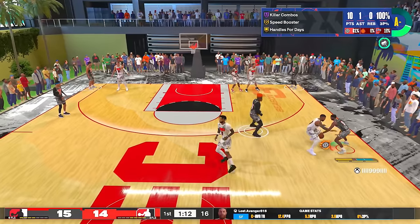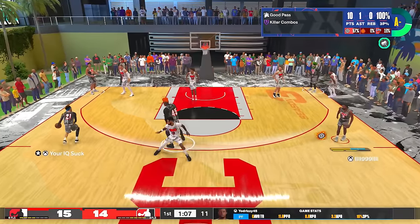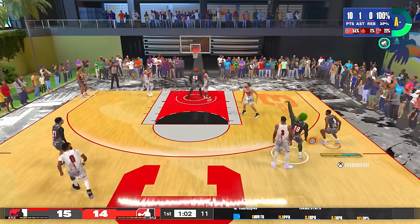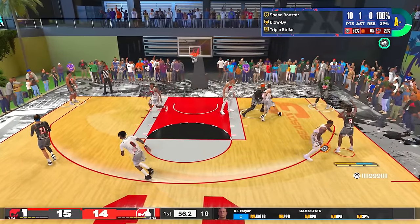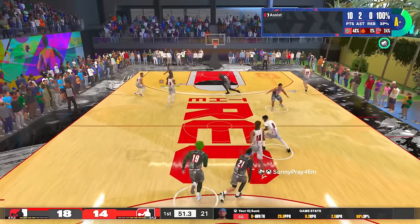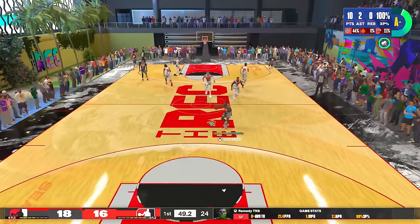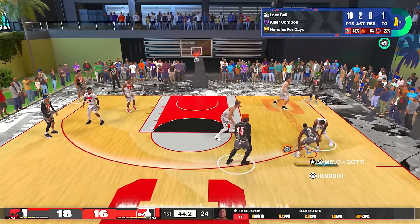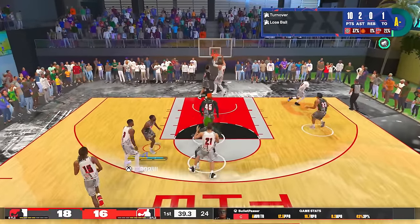It is actually possible to hit those shots on 2K24, but you're seeing the behind the scenes — it doesn't go in every single time. Killer Combos — I don't know if it helps you dribble better or if it's like 2K23 where it just stuns people more. Having a high ball handle is actually pretty nice. I don't know about Hall of Fame Unpluckable because I still only had gold Unpluckable in the first gameplay — we'll see that in a future Kyrie Irving video.